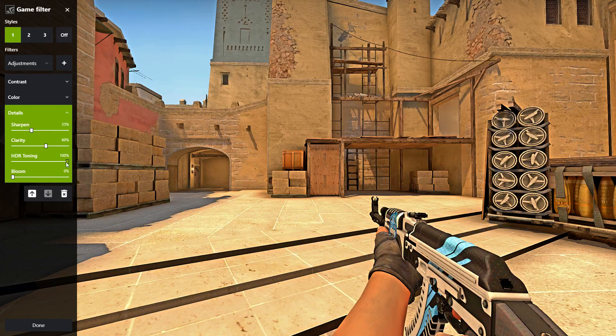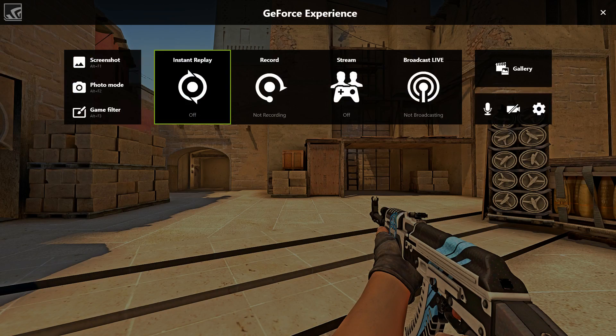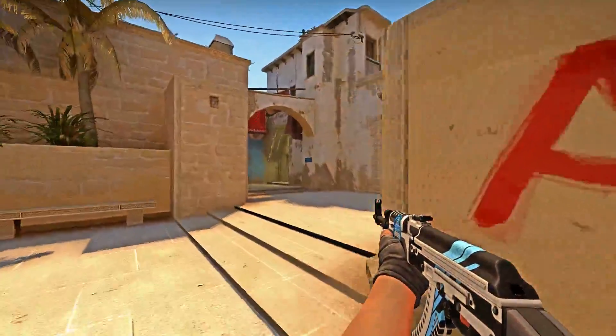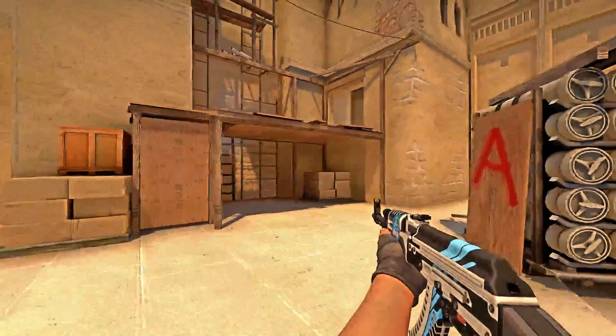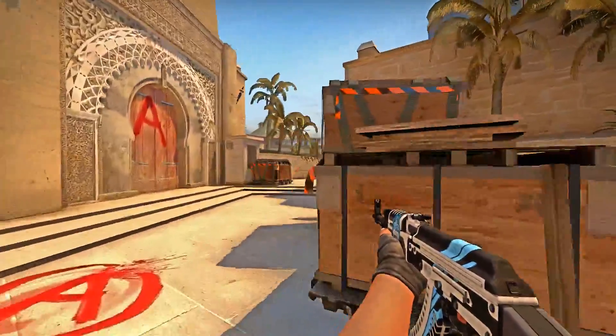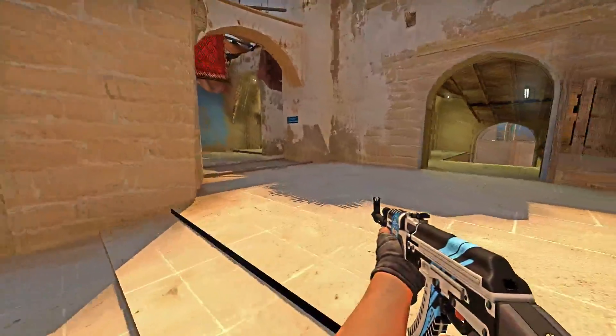30 to 40 is the range you should keep Sharpness. Clarity I left at 60. HDR Toning is the most important setting you want to control — put that to max, and as you can see it affects the shadows the most. Bloom I put at zero. It does really make a difference — it makes the game a lot sharper. I noticed that when I play with NVIDIA Freestyle on, I tend to focus a lot more on enemies and react quicker because everything is much sharper.